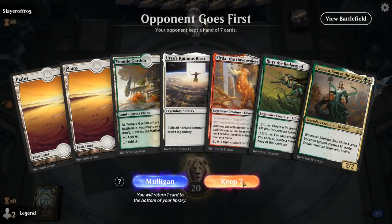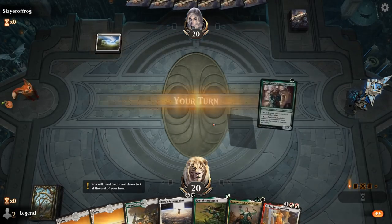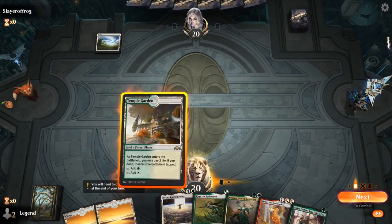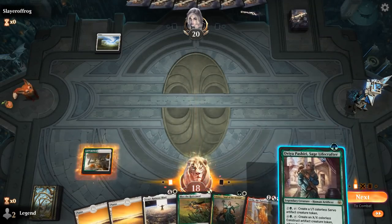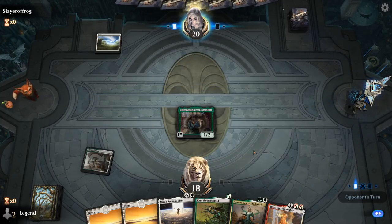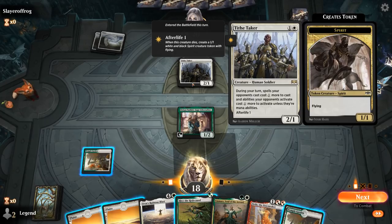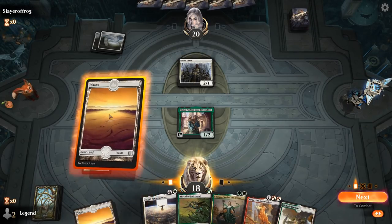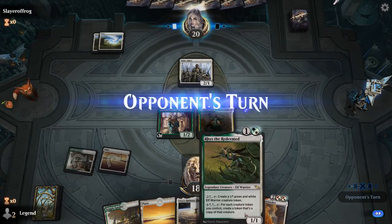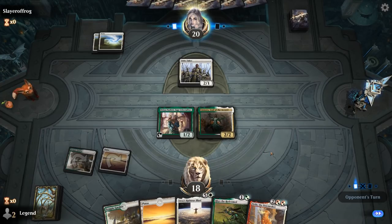We're on the draw with a fine opening hand — got a 1-2-3 curve into maybe a Ruinous Blast eventually, and Amara to synergize with Rishkar. I'll go with Ovia since we're only working with a single green source. Tithe Taker from our opponents, so we're going to have to activate our abilities on our own turn so we don't have to pay the extra tax. For now we'll just play Amara. Ovia and Rishkar both work nicely with Zerda, so our plan is to make a bunch of tokens and maybe Ruinous Blast if our opponent presents more threats.